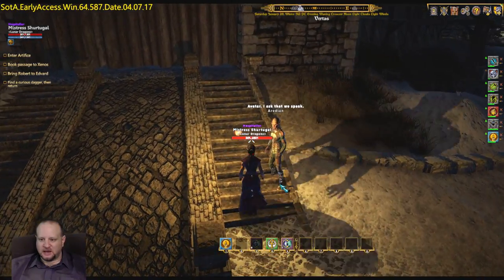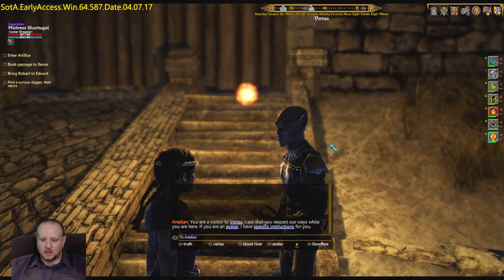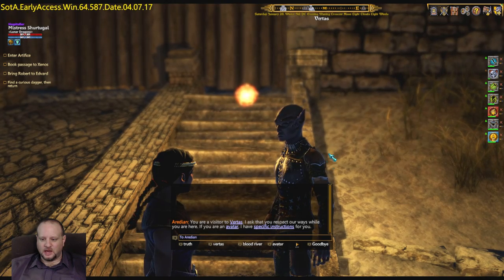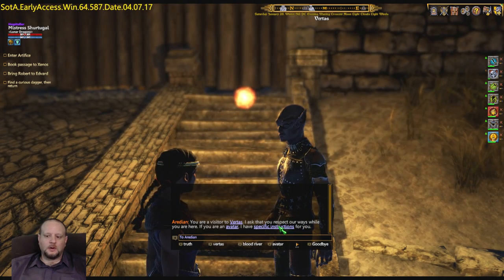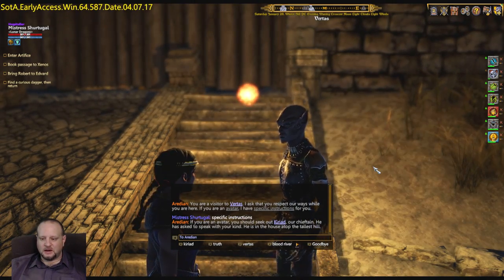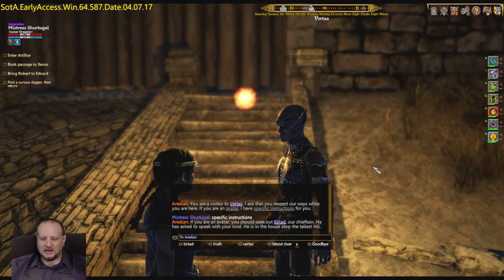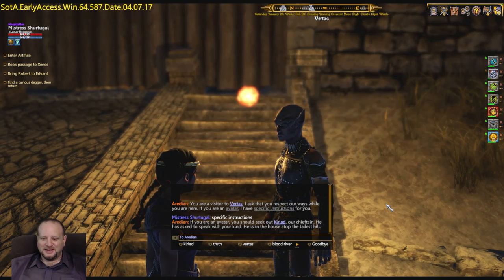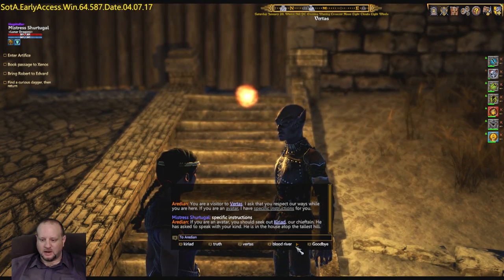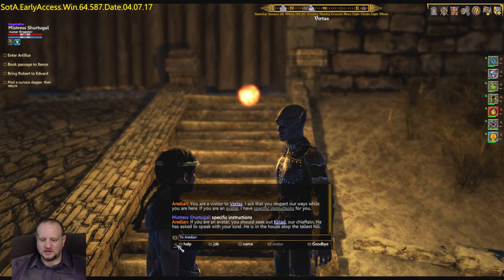There is Vertaz, the elves area. Let's speak to this guy. Avatar, I ask that we speak. You are a visitor to Vertaz — I ask that you respect our ways while you are here. If you are an Avatar, I have specific instructions for you. Well, I definitely am an Avatar. If you are an Avatar, you should seek out Karad, our chieftain. He has asked to speak with your kind — the human kind. He is in the house atop the tallest hill.